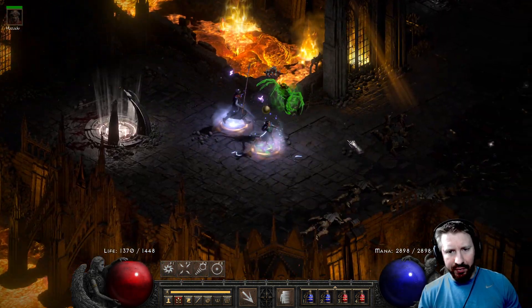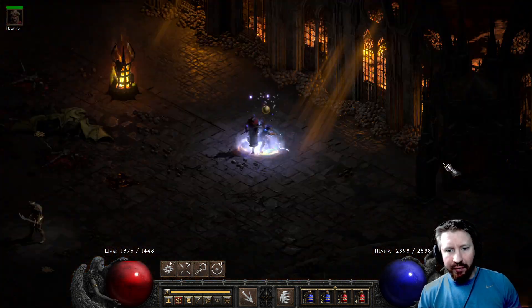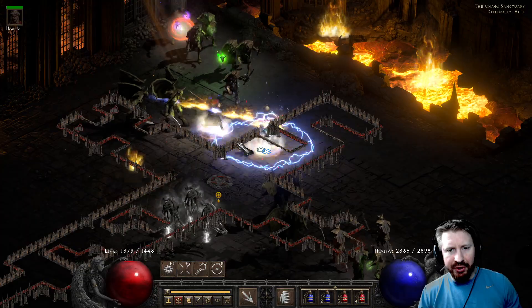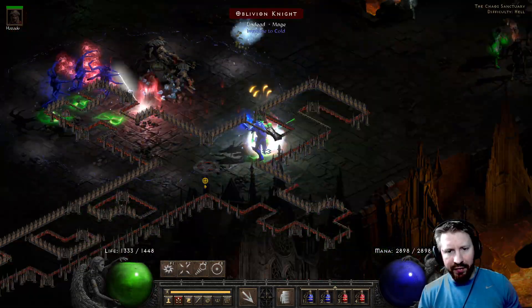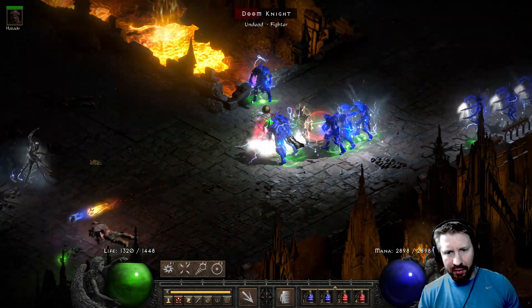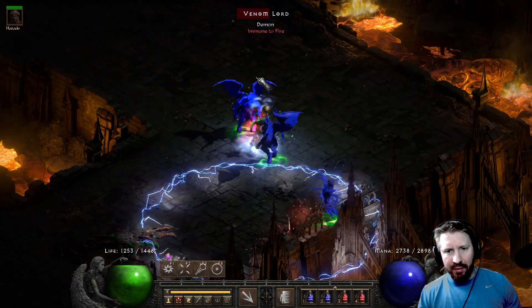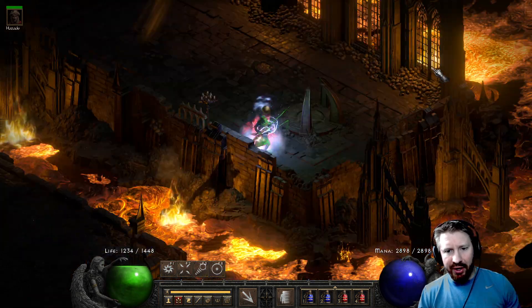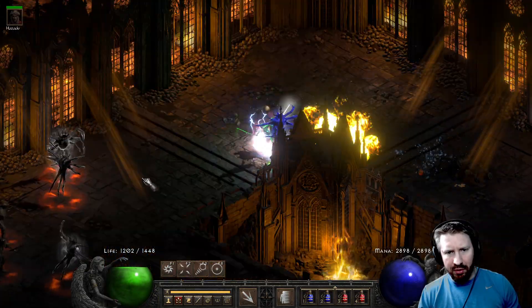So you actually need poison maxed, and I'm not there with this build. But it's quite easy to attain — you can do it with charms or that Carrion Wind ring. Hopefully you won't have to use the ring though — you want something better than that. You can get poison res — put on Sandstorm Trek boots for a little bit of FHR.